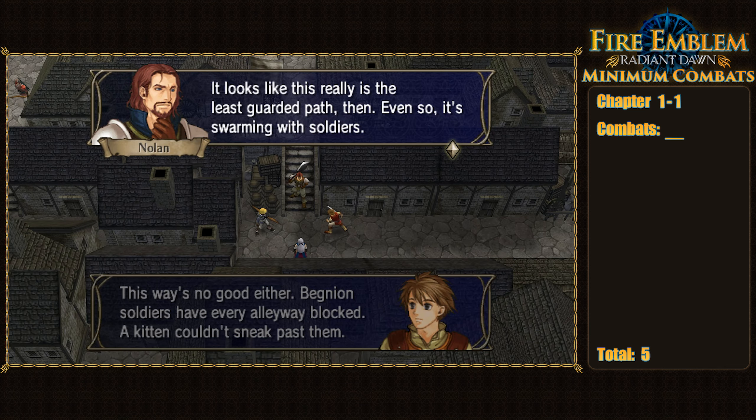My overall strategy was pretty straightforward: both Sothe and Edward could reliably one-round most enemies, so strategy revolved around splitting kills between the two and navigating the map efficiently, with optional chests and hidden treasure adding slight complications. Edward took the southern half of the map, closely followed by Meg and Nolan; Sothe went north with everyone else. There was a scary breakable wall blocking our path north, but Leonardo proc'd Cancel on the door to avoid any counterattacks, allowing us to safely demolish it and move forward.